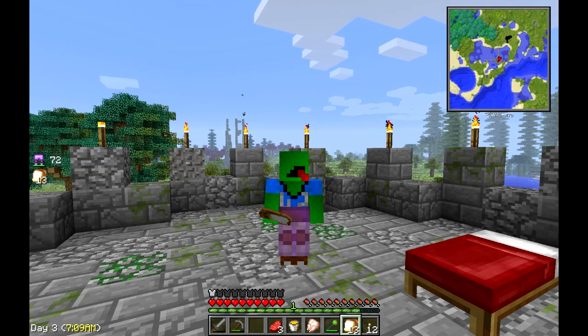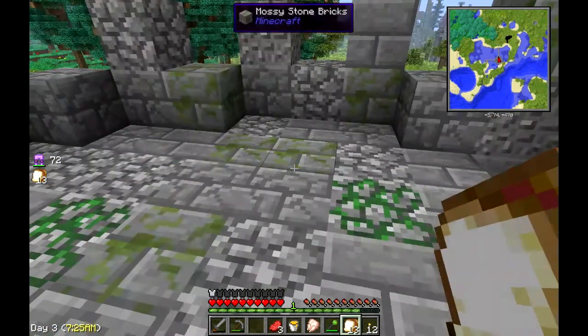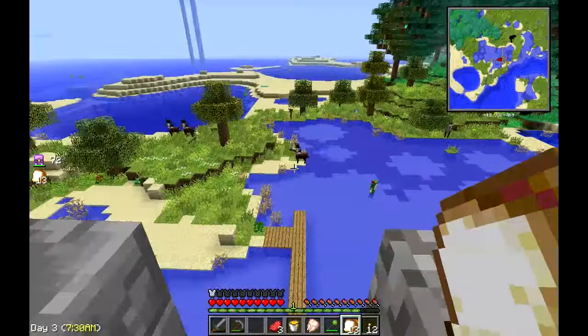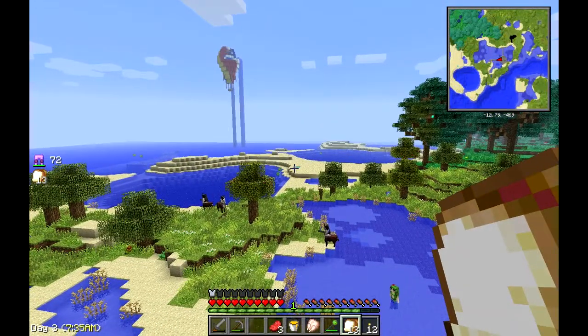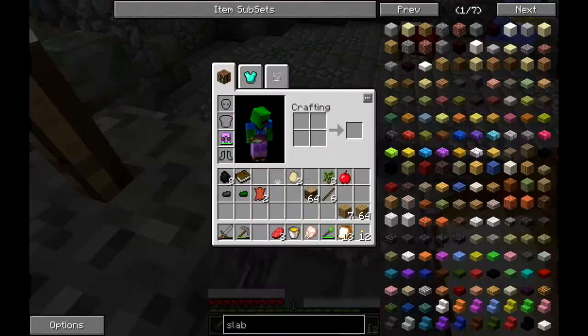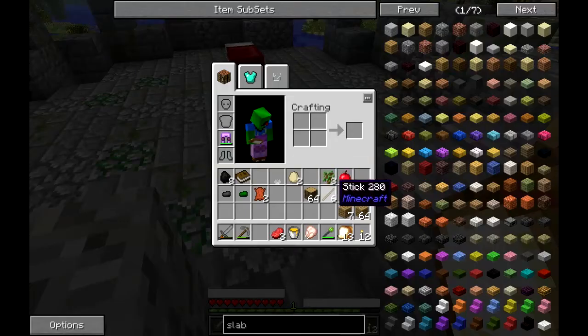Hey everybody, welcome to episode two of the Mad Pack. Today there are a few things I'd like to get done. One is I'd like to get the Ars Magica book made up. Looking around the area, there's a pool of water we need to make that book. I've already gone and killed a couple cows so I got a couple pieces of leather.